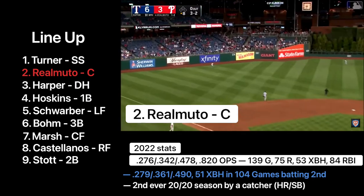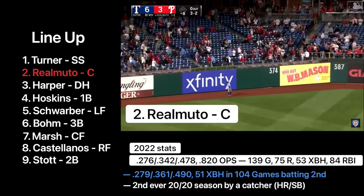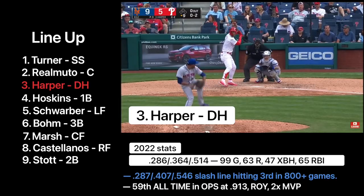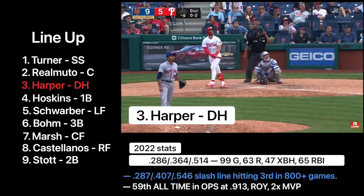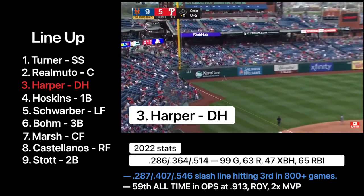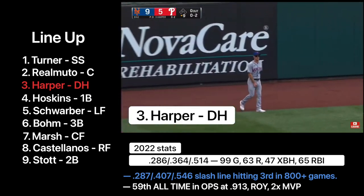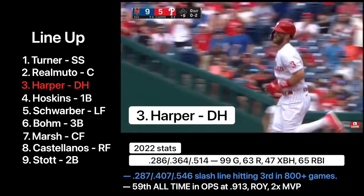And a high fly ball to deep left field. It is gone. Harper hits one down the left field line, angling toward the corner. Canna's on the run. It is gone — a home run for Bryce the opposite way.